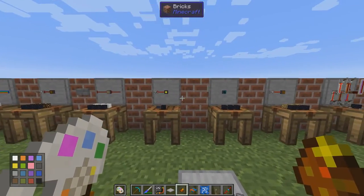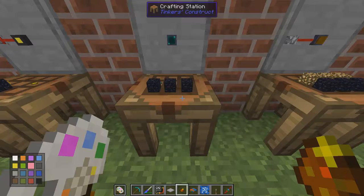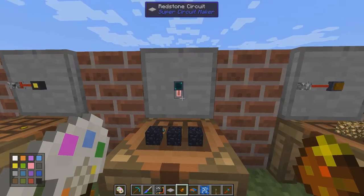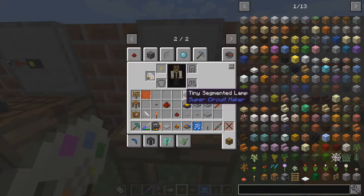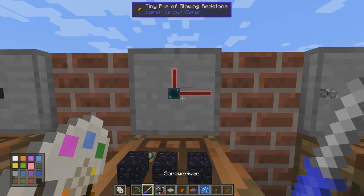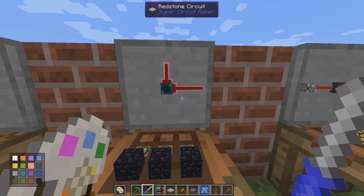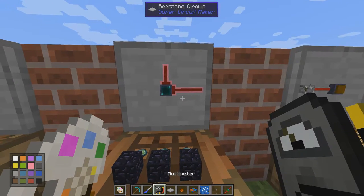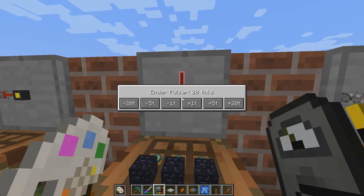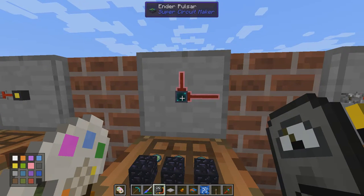Here we have the ender pulsar, made from eye of enders with obsidian. Just as it looks, it will constantly tick — it's some kind of oscillator. It appears to fire about once per second, or two seconds between every pulse.